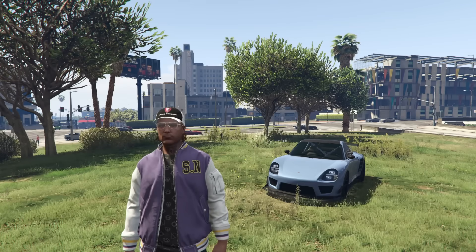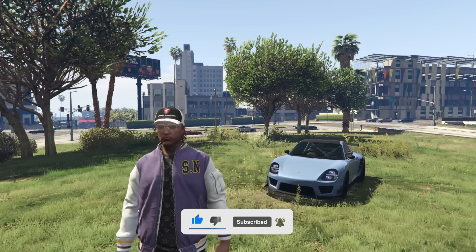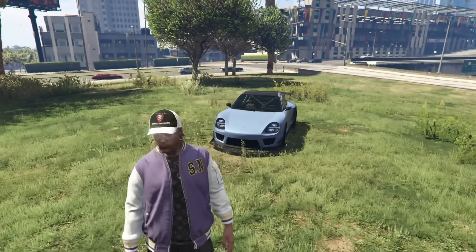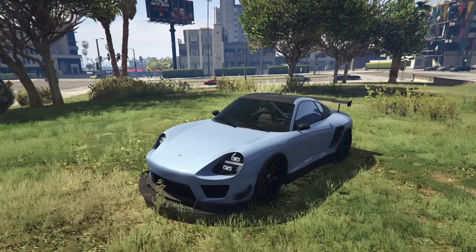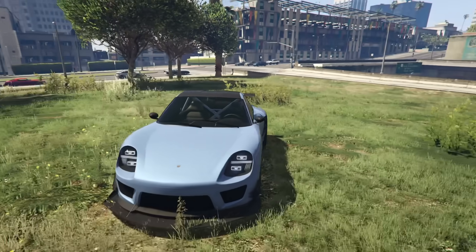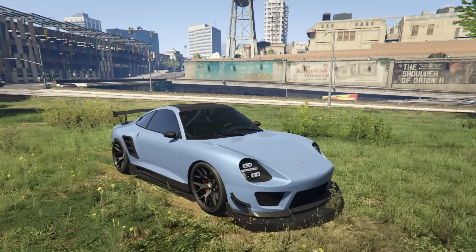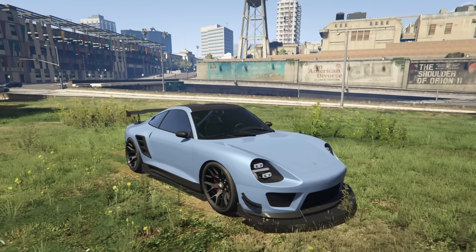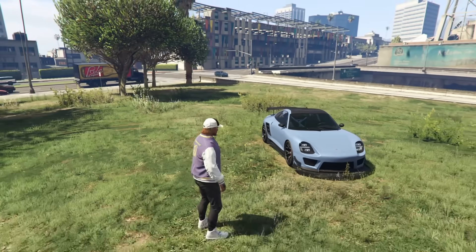Hey boys, it's Harm None. Today we're going to be going over what to buy and what to avoid this week in Grand Theft Auto Online. Starting off with the vehicle sitting behind me here, this is the Fister Comet SR. It is a removed vehicle, however it is available to be purchased in the LS Car Meet this week. It's definitely a good one to pick up — one of my favorite Fister vehicles in the entire game, and a very, very good vehicle generally.